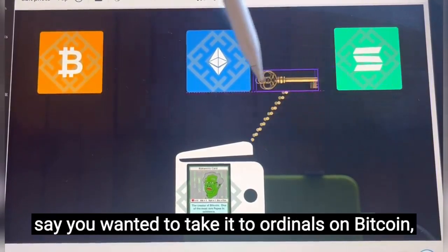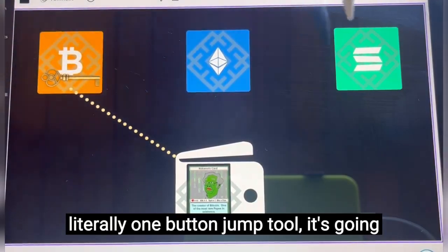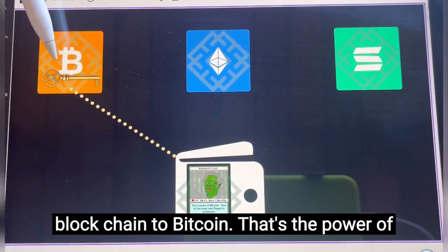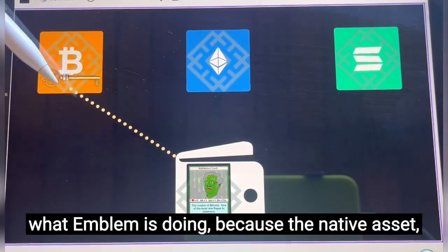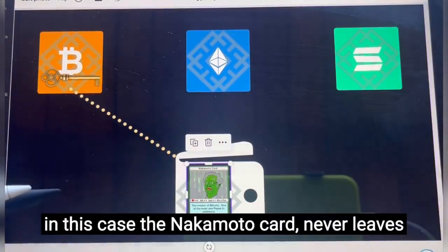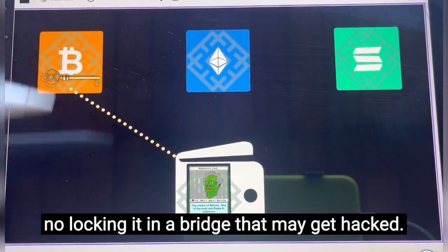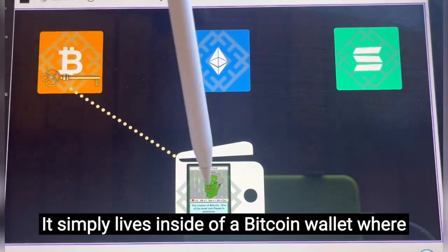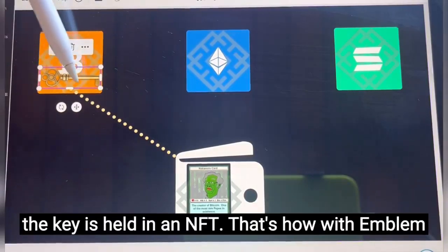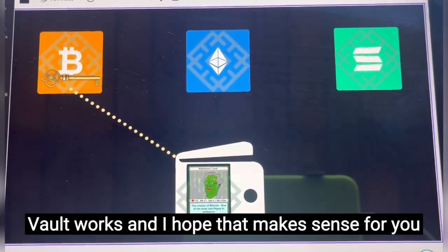Let's say you wanted to take it to ordinals on Bitcoin. Literally one button — the jump tool is going to allow you to transfer that from any other blockchain to Bitcoin. That's the power of what Emblem is doing, because the native asset — in this case the Nakamoto card — never leaves its native chain. There's no burning, there's no locking it in a bridge that may get hacked. It simply lives inside of a Bitcoin wallet where the key is held in an NFT. That's how Emblem Vault works, and I hope that makes sense for you guys.